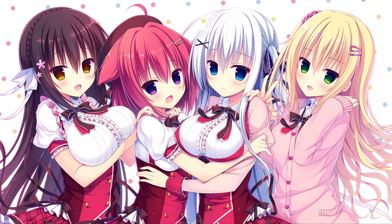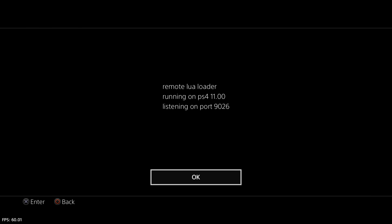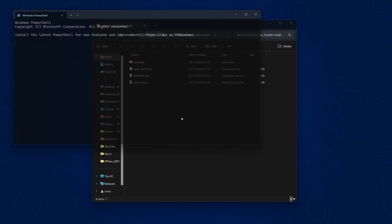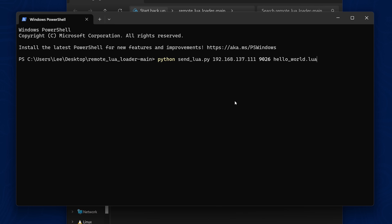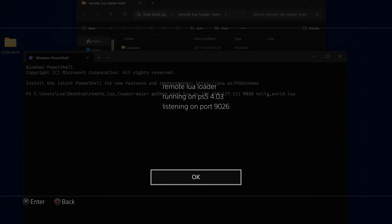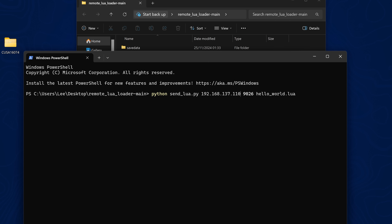When we run the game, once it starts loading it will execute the Lua loader. From that point you can send a Lua script for it to execute using the Python script that's included, send.py. You just enter the IP address and port number of your PS4 or PS5, include the file you want to execute, and it will send that over the network. You can see it reads back your PS4 firmware version, the eboot.bin base address, and libkernel base address, confirming it's working. The same thing works on the PS5.